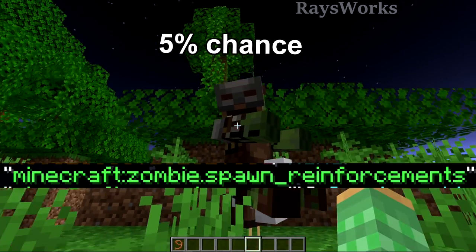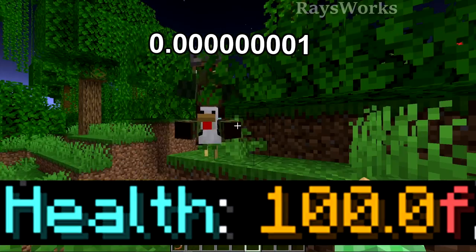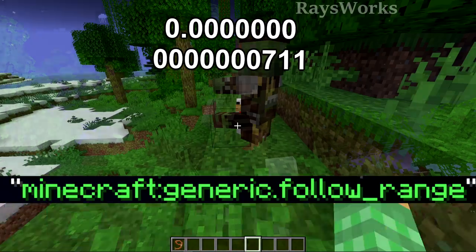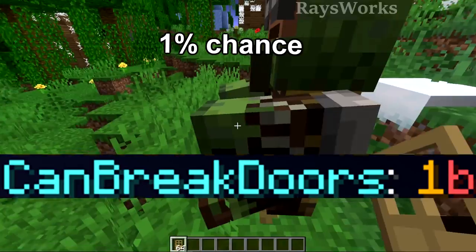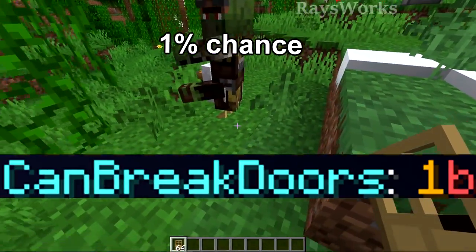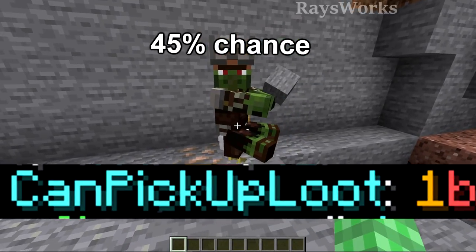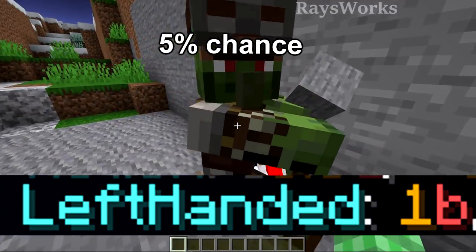We don't want just any ordinary zombie — we want one that is a leader zombie, which has only a 5% chance. When punched, they will summon more zombies. With his super leader powers, it can have as much as 100 health, but that's really rare. Even rarer is having maxed out distance for tracking the player. It also needs to have the 1% chance of being a door-breaking zombie. If the zombie can actually pick up items it makes it 40% more rare, and if it uses its left hand to hold the item, it's even more rare.